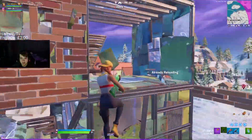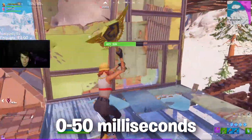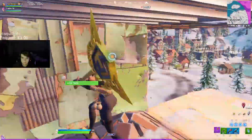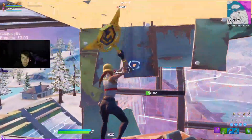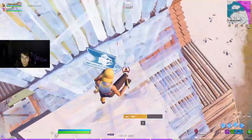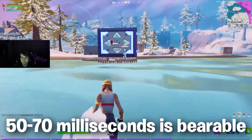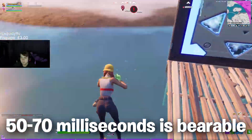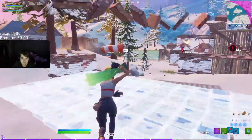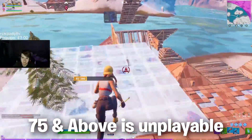A good range for ping would be anywhere between 0 and 50 milliseconds — that's the best range you want. Anything above 50 milliseconds and you're kind of in the danger zone, though there are players that have adapted to high ping. Anything from 50 to 70 milliseconds is still bearable; you can build and edit to some extent but there will be a little delay. Anything 75 and above is unplayable in my opinion.